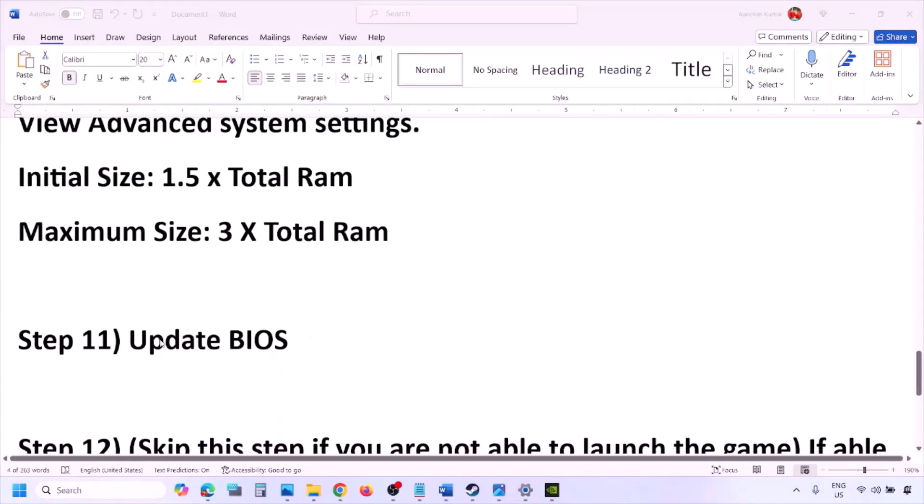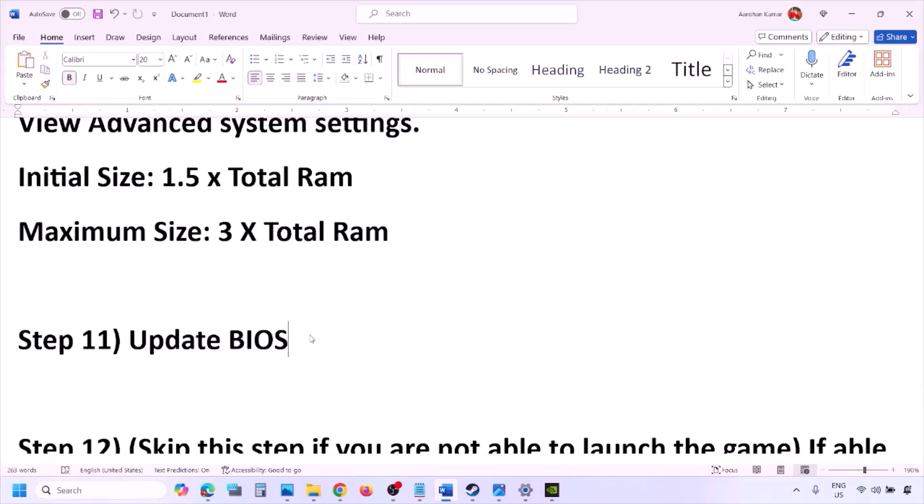The next step is to update the system BIOS. Go to your system manufacturer's website — for example, Dell website for Dell, Lenovo website for Lenovo. Select your model number, find the latest BIOS update available on the software and download page, and download and install the BIOS. For laptops, before updating the BIOS make sure the battery is above 10% and the AC adapter is connected. During the BIOS update the system will restart — do not unplug the power cable. After the BIOS update, log in and launch the game.